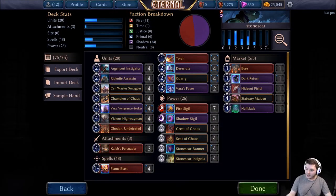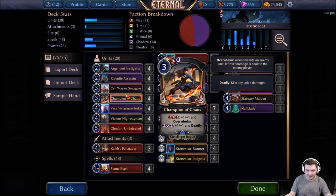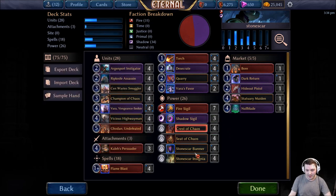Hello and welcome to another edition of the Eternal Journey. Today we're going to be very on brand and just play some Stone Scar. There are a couple of new cards that we like. Stone Scar Insignia is busted because it enables us to basically have Champion of Chaos fully powered like every single turn — disclaimer, maybe not every single turn, but in the hands that you're going to keep it's probably going to happen because now we've got 16 pieces that are just going to give us that.